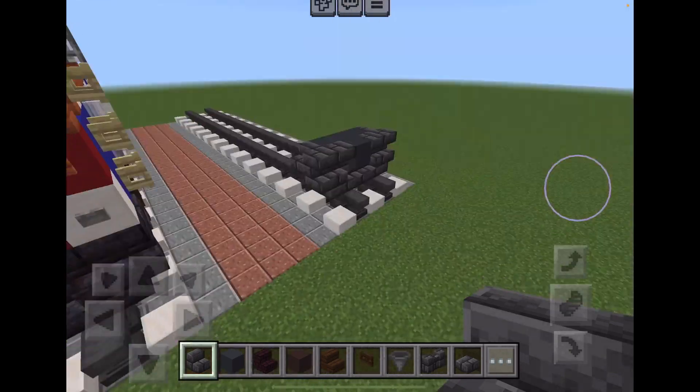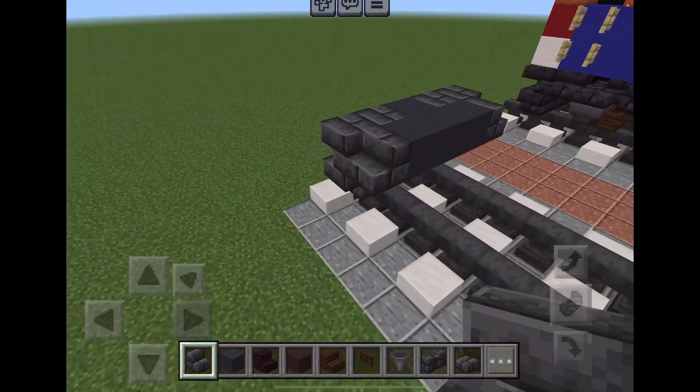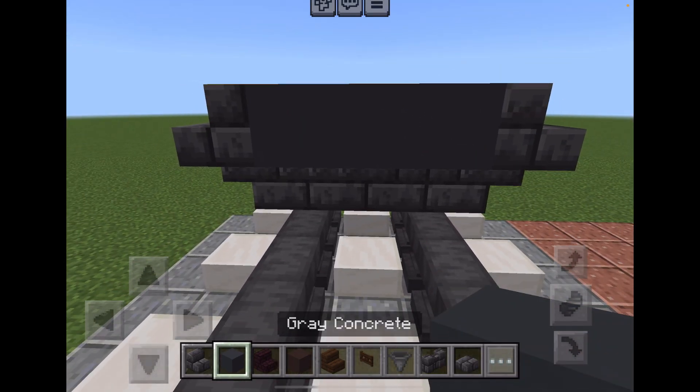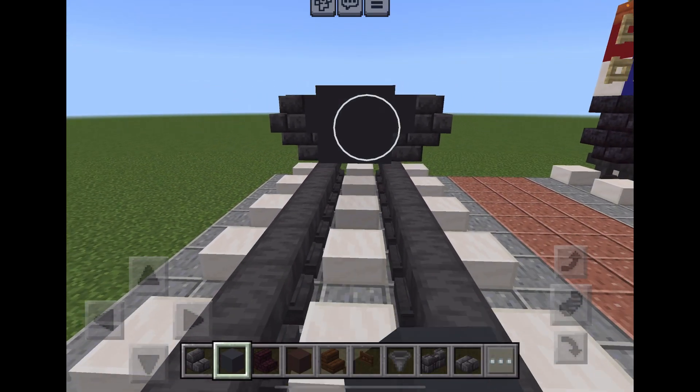You can make them however you want. You can try to make an F40PH-2. You make it with six blocks — one, two, three, four, five, six.